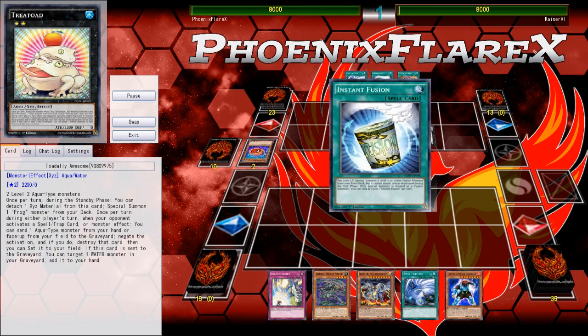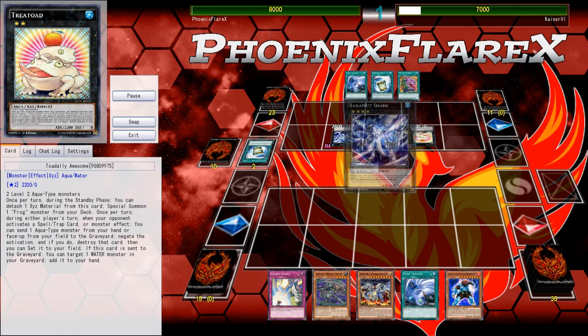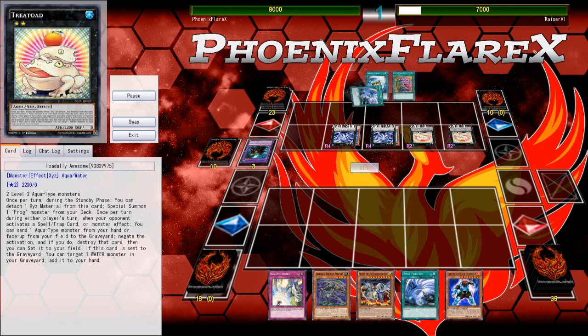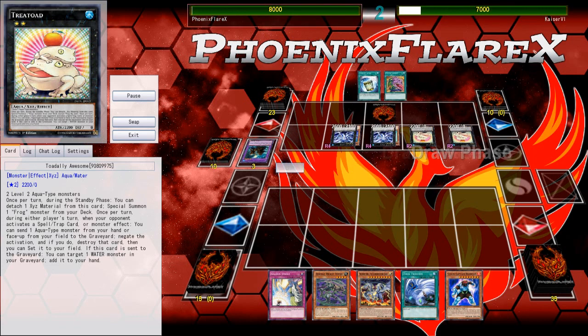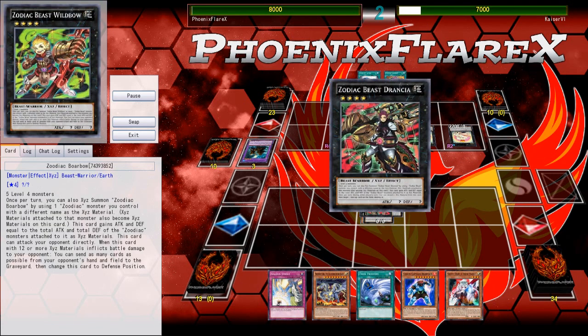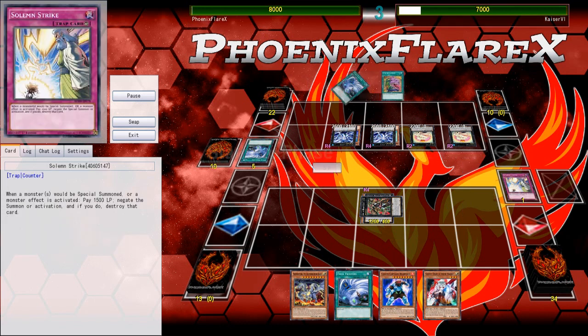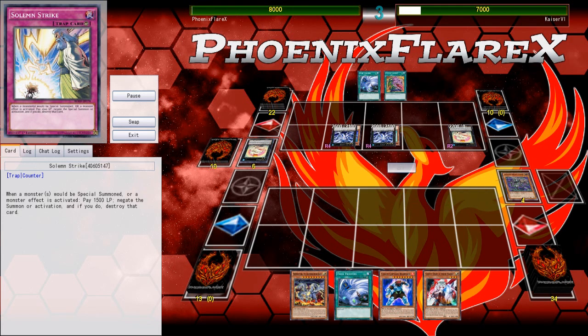Next game, he starts with a Ten Goldfish into a Bubble Man, into a Bahamut Shark, into a Totally Awesome, into Instant Fusion for another Bahamut Shark, for another Totally Awesome, sets a card and passes after resolving Desires. My hand can't really cope with this because I don't have access to a board wipe or a Momorat. I have one Kaiju in hand but that doesn't deal with two Toads.